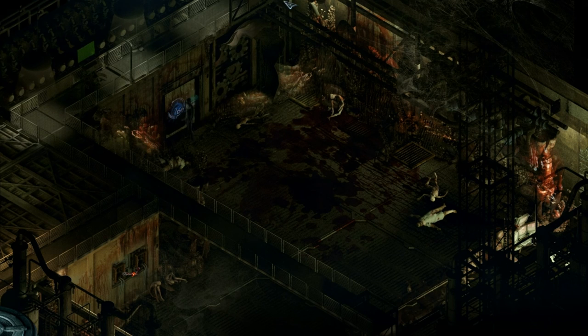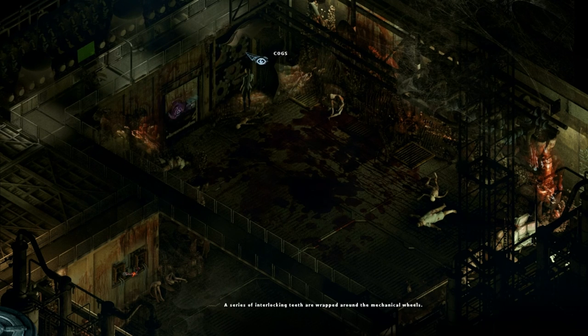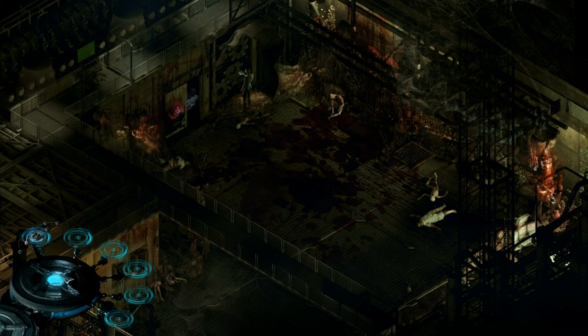Storage bay, two floors up. Cogs - a series of interlocking teeth are wrapped around the mechanical wheels. Well, this looks like a good place to end the episode.